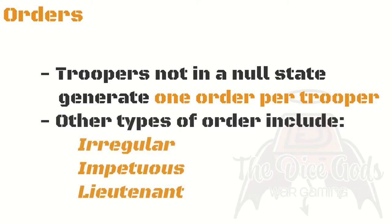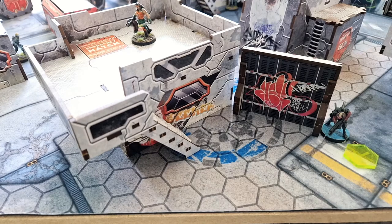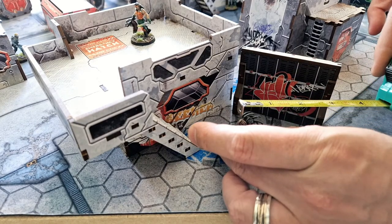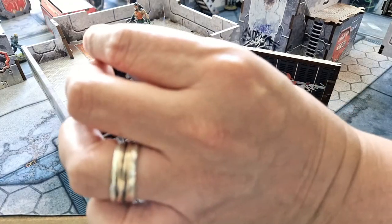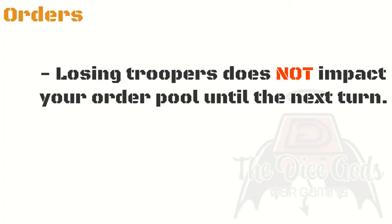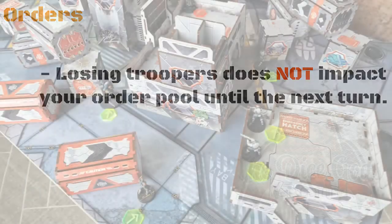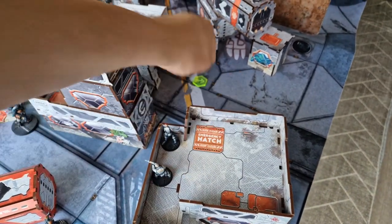For each trooper which is not in a null state, the active player will receive one regular order. It's called a regular order as there are other types of order, but we're not going to look at those today. The player will then spend their orders to activate troopers until no orders remain, at which point the other player becomes the active player. When you've counted up all your orders, this total number is called your order pool.